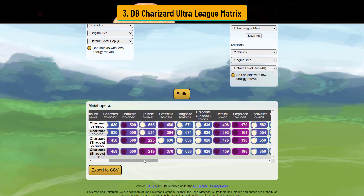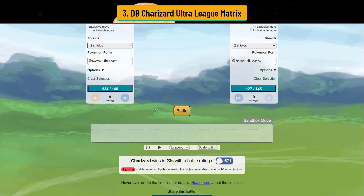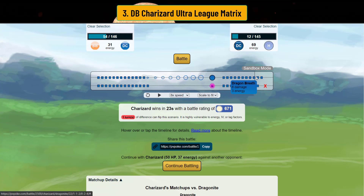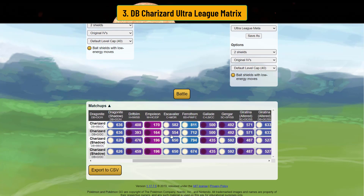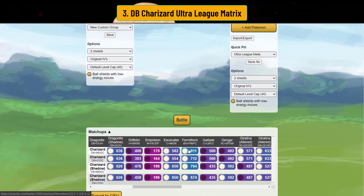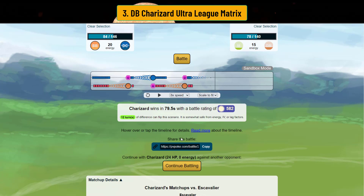You also beat Dragonite in the two-shield — this is pretty significant because in Open Ultra you do see a few Dragonites. You beat them just going straight Dragon Claw. You beat Excavalier and Ferrothorn as well. You'll lose against Gallade, but you don't see a lot of Gallade in Open Ultra, so don't worry about it too much. You do see a lot of Excavalier, and you can actually win against Excavalier going straight Dragon Claw — you almost die, but you still do beat it.